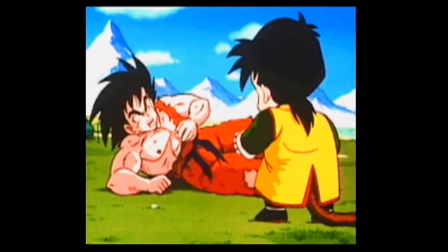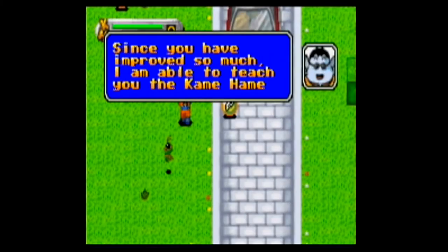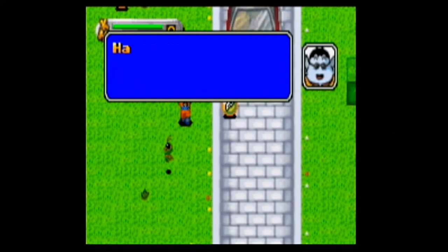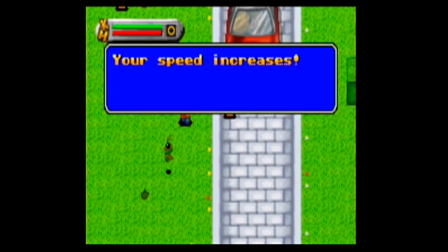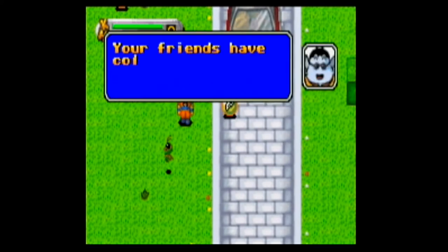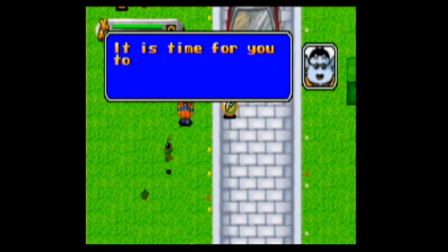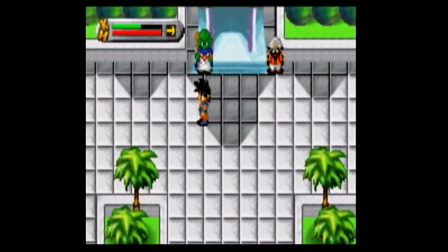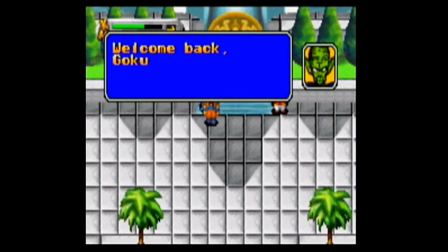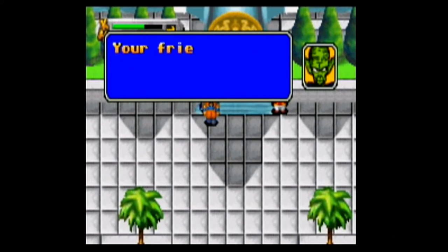Some DBZ characters make cameos like Chi-Chi, Yamcha, Tien, and Chiaotzu. After lots of grinding and non-canon side quests, an old dude opens a door and teaches Goku the solar flare — because it wasn't Tien who pioneered that move, it was some old dude in the forest who wanted you to find his lost cat. From here the game slides back into the story: Goku and Piccolo battle Raditz, Goku sacrifices himself, and is sent to the afterlife to train with King Kai, who of course teaches him the Kamehameha wave — even though it was Master Roshi when Goku was a kid.